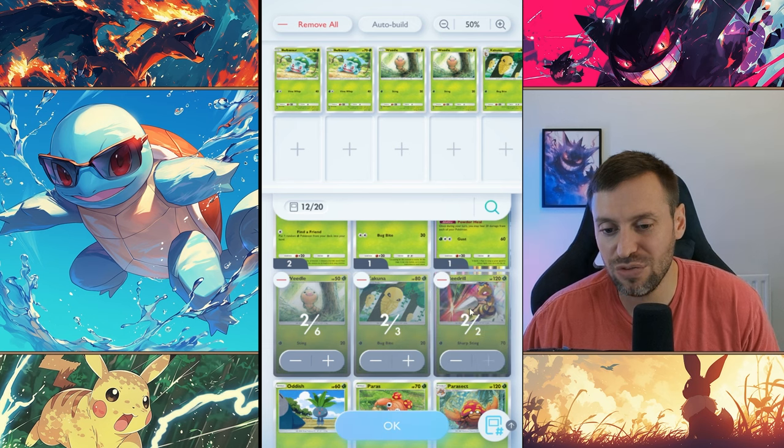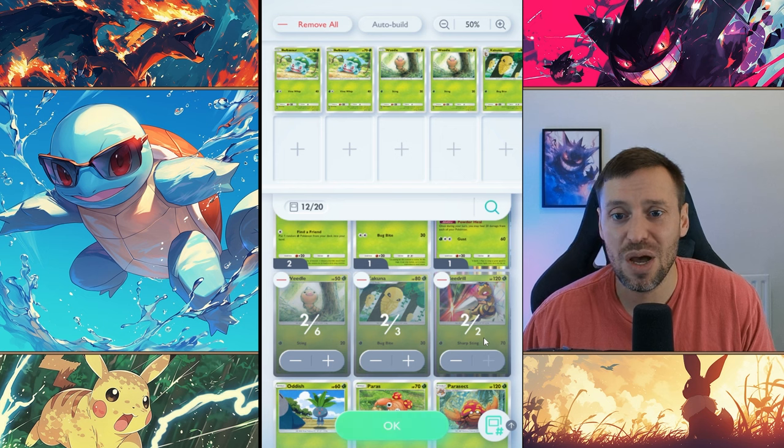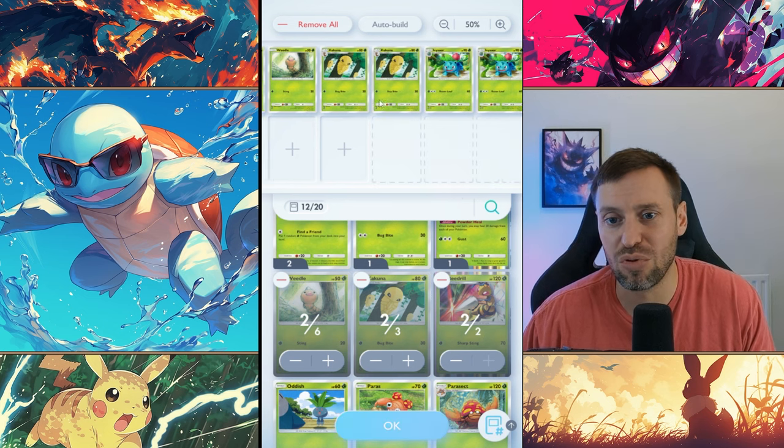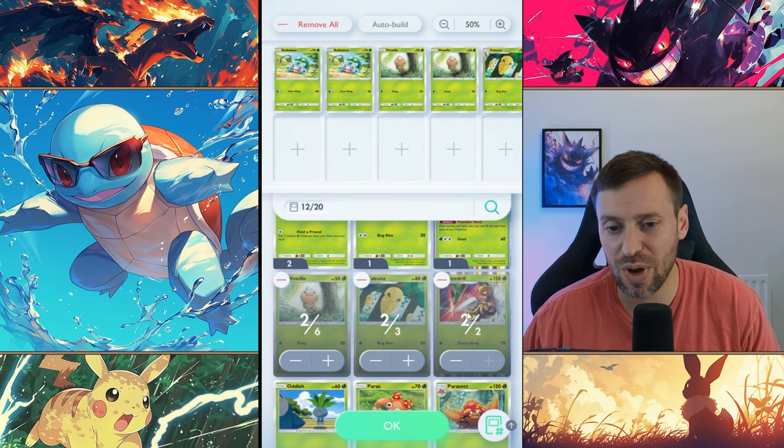We're going to go for Beedrill because Beedrill is pretty strong. What I like about Beedrill is it hits hard on one energy but also can retreat off one energy as well. That means you can bring in your Venusaur if you need to. So that's 12 out of 20 cards and we've got quite a lot of Pokemon.